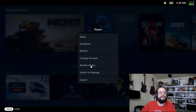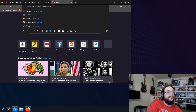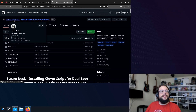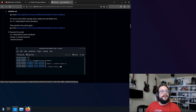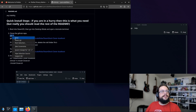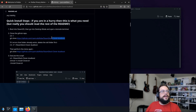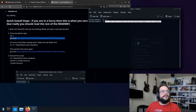Go to the Steam menu, then Power, then Switch to Desktop. In desktop mode, open Firefox and search for 'Clover Steam Deck' — go to the Steam Deck Clover GitHub page, making sure it's the correct author. Scroll down and you'll see all the commands you need. Open the Application Launcher, go to System, and open Console.